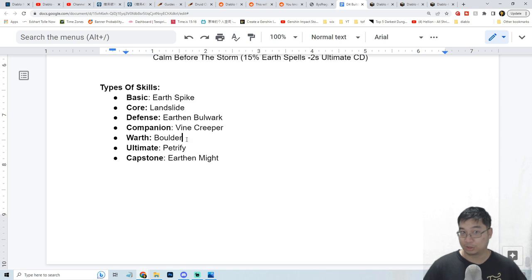For the wrath skill we'll go with Boulder — another earth spell that rolls and knocks back enemies, dealing damage with a chance of slowing them, and giving bonus damage when enemies are knocked back. For the ultimate, we could go with a lightning spell or an earth spell. Because we want to focus on PvP, having massive AoE control from Petrify is going to be very good, and you also deal bonus damage to petrified enemies.